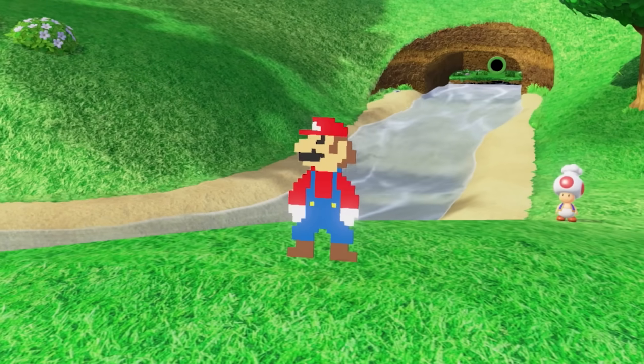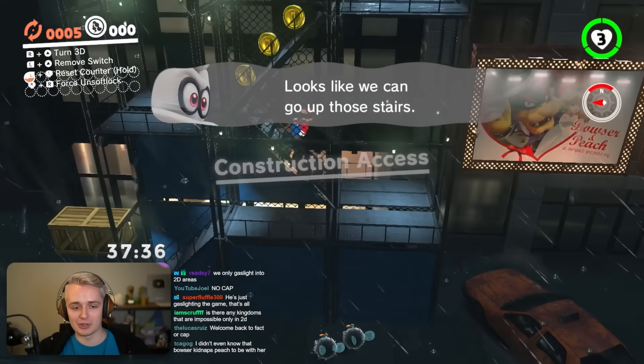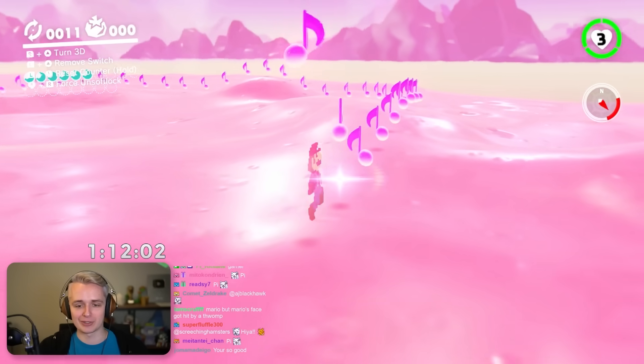Today we're going to be finding out what it'd be like to play Mario Odyssey if you were 2D Mario. My friend Amethyst made it so that you can play as him anywhere in the game, so we're going to be seeing just how much of the game is still possible. If you enjoy the video, please subscribe. Let's get right into it.